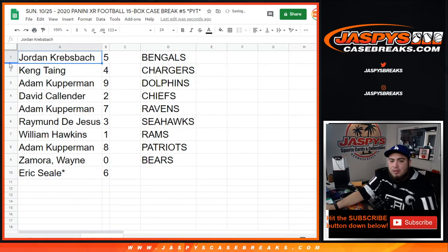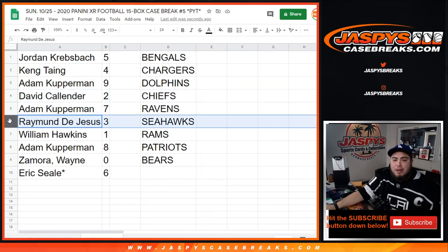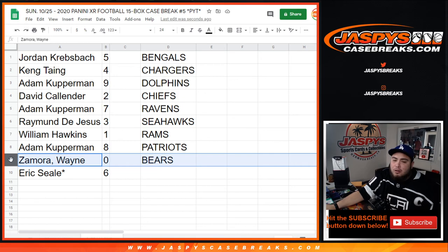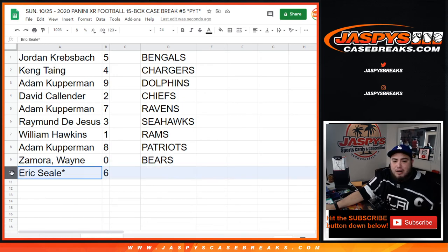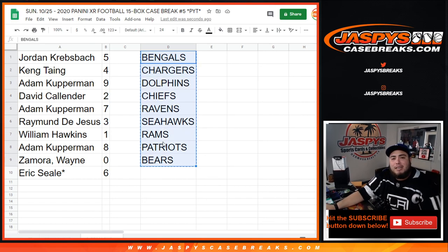All right, so Jordan you have five, Kang with four, Adam covertable nine, David with two, Adam with seven, Raymond with three, Willem you have one — any one-on-ones would be yours — Adam with eight, Zamora with zero — any redemptions will be yours — and Eric with spot six. Coming up next in a separate video is the break itself. Appreciate you guys — Jaskys Case Breaks dot com.